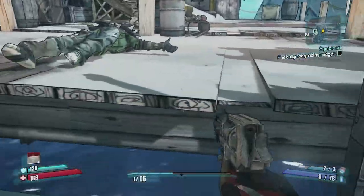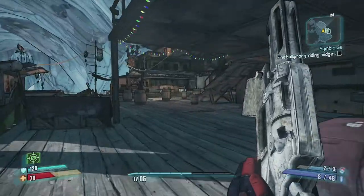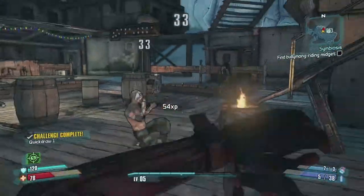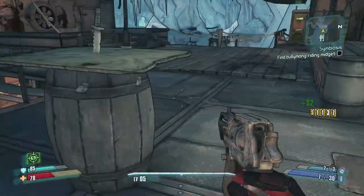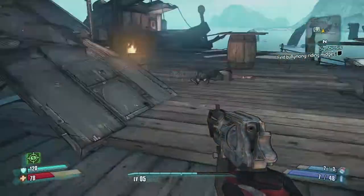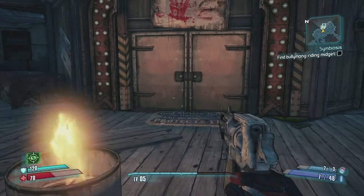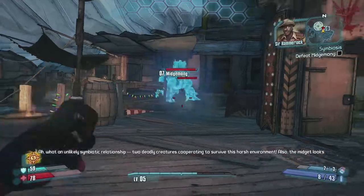Clearing up a few more bandits as we get close to our objective. I really need a replacement for this gun - it just fires wildly. Shotgun midgets are really dangerous because they do a lot of damage even though they fall on their rear every time they fire. Going all the way up we reach a saloon-type building - the door flies open and we're facing Midgemonk.